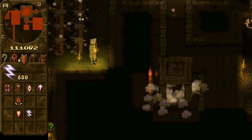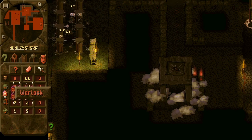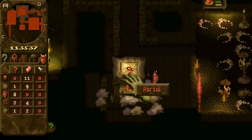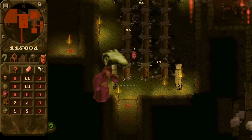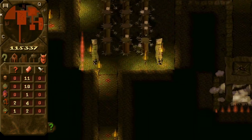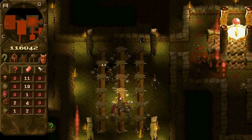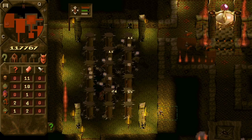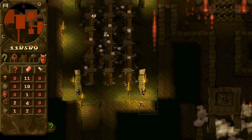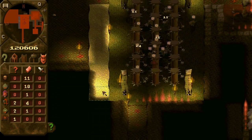I think we have researched everything, so we can get rid of all warlocks as well. Maybe we can leave one to train. The training room is almost full, so we can extend it.